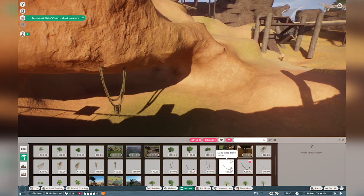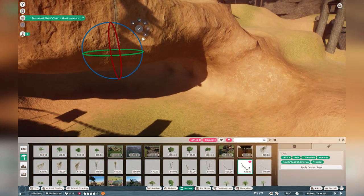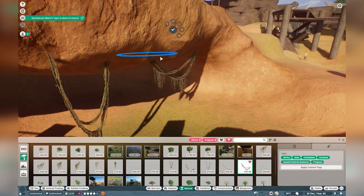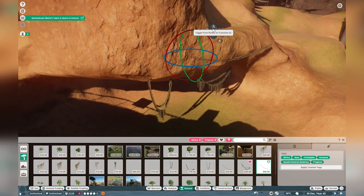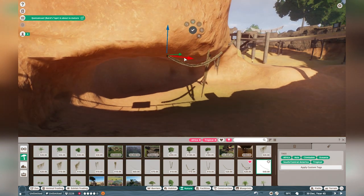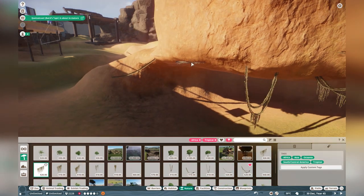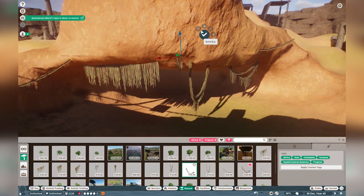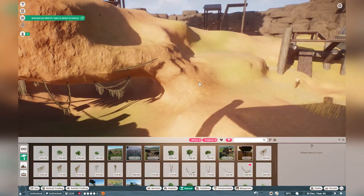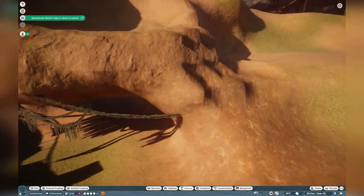Now I'm adding in trees and natural elements to the enclosure to help get correct plant coverage. Luckily the gorillas can have up to 100% plant coverage, which I was very relieved about because I like the look of having lots of plants in a tropical enclosure. Interestingly, the mandrills and the monitor lizard don't like that much plant coverage, which I found weird given their natural environment. But the gorillas like up to 100%, which is very good.